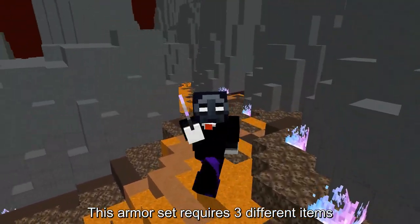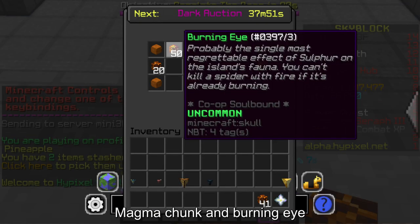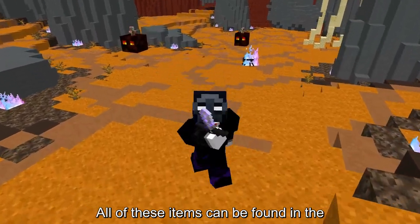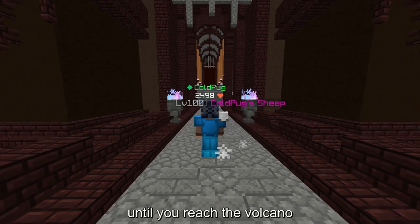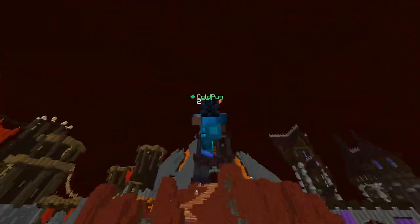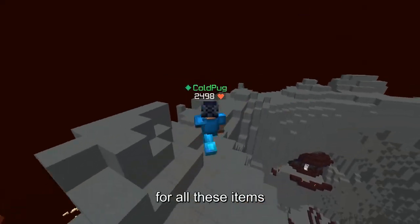This armor set requires three different items: Enchanted Red Sand Cube, Magma Chunk, and Burning Eye. All of these items can be found in the same location. All you need to do is go straight ahead from the new nether spawn until you reach the volcano, then take a left and you should be able to find the sources for all these items.